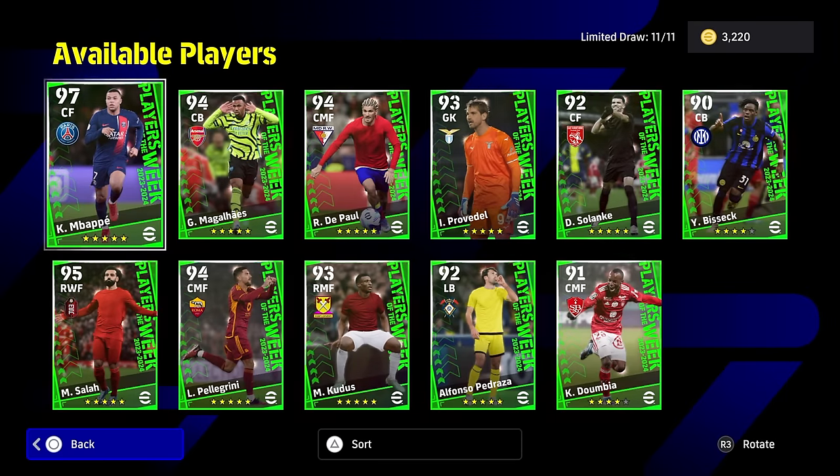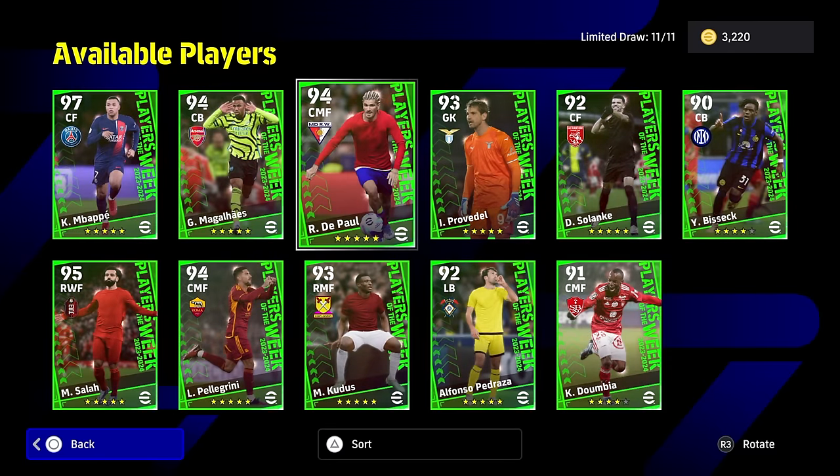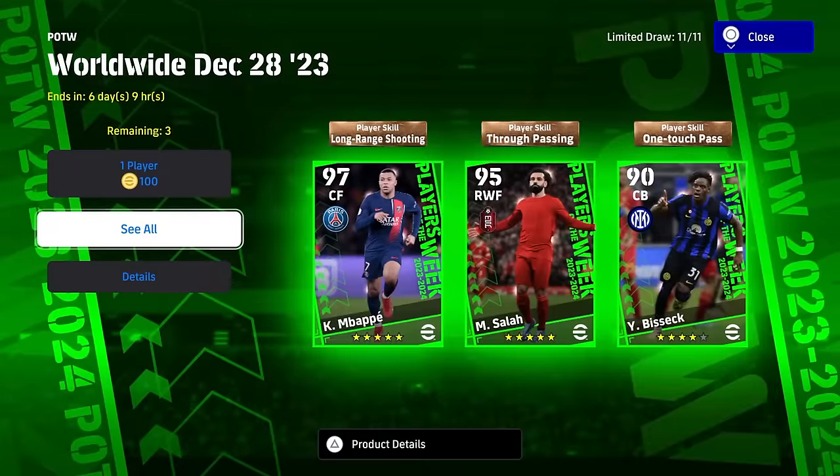Mbappe and Salah are kind of busts. Gabriel is pretty decent, Pellegrini is pretty decent, and DePaul is pretty decent. So there's three cards out of 11 that I would say are decent. And even at that, there are better options on the GP market. The Player of the Weeks — I think they need to have a look at them, I think they need to redo them, and have a bit of a think about what they're trying to do with the Player of the Weeks.